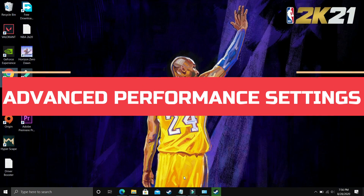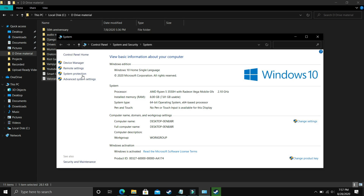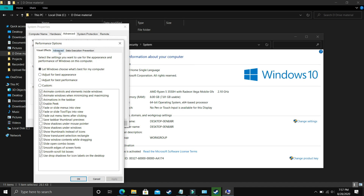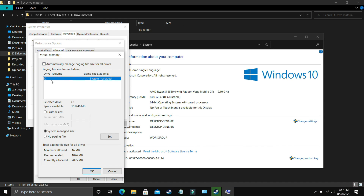I found this next step after searching many forums and it is working for most users. Go to Explorer, right-click on This PC, and go to Properties. In Properties, go to Advanced System Settings, then Performance, then Settings. Make sure you are in the Advanced tab. Go to Programs, select Programs, and click Change. Here, deselect 'Automatically manage paging file size for all drives' and select the drive where your game is installed. Select Custom Size. For the initial size, enter the recommended size shown — for example, mine is 1896 MB.